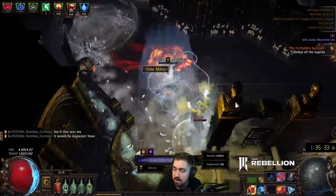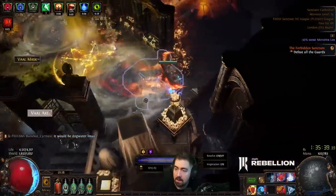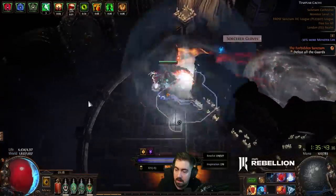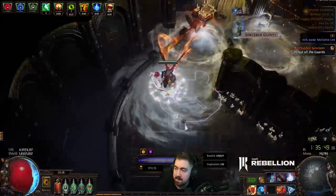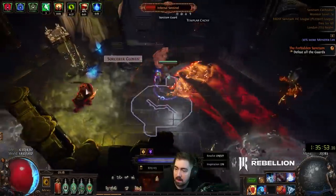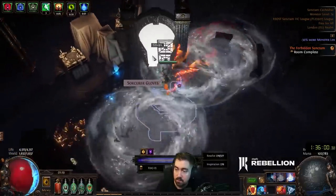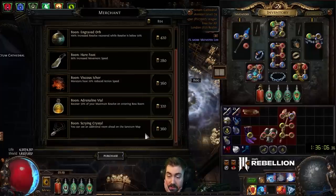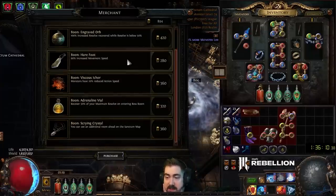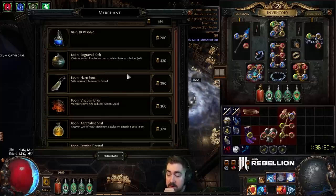I have to fix my strategy a little bit. I just gotta kill them first. This room is annoying — I kind of wish I had Blink. We have Divinia now. You can see one additional room ahead — that's kind of nice. Reduced action speed is really nice. So that room is called Infernum — you really want to avoid that.